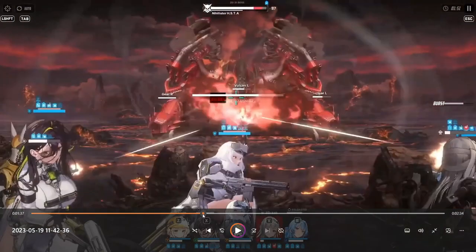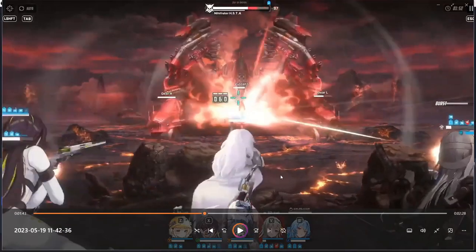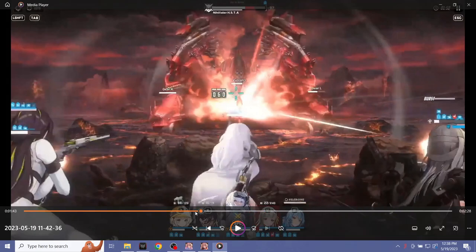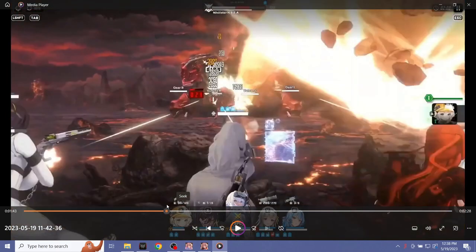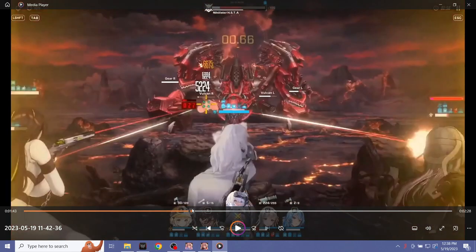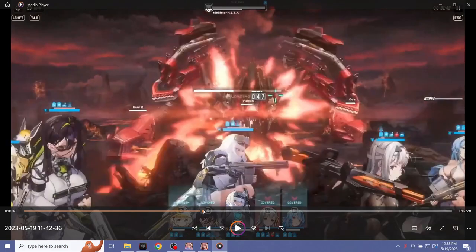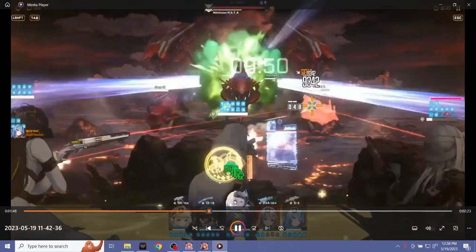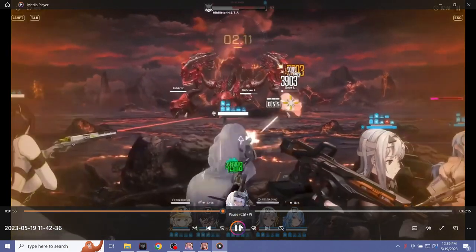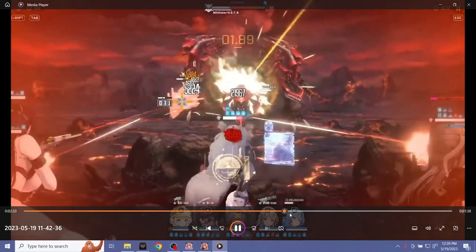The second double-hit spot is when Nihilister is about to cast her Fire Breath. This is the most obvious one, as both guns will go to the center and you just have to hit a shot dead center, hit her in the face, and it will pierce both — giving you a double hit. The reason I didn't use it personally in Chapter 20 is because I cycled Snow White's burst on cooldown as early as possible, using the Fire Breath window to heal with Helm's burst instead. But you could change the timings depending on what you're comfortable with.